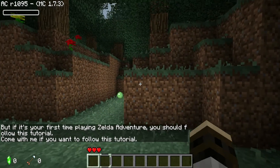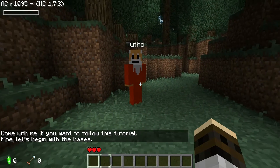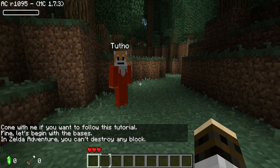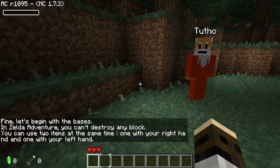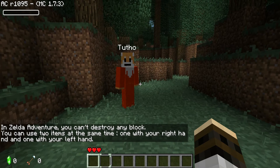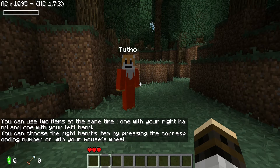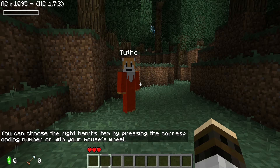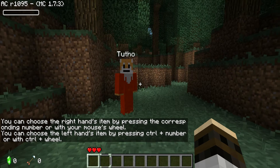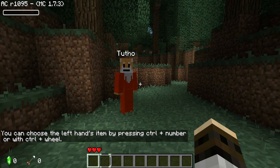I will be starting this series and I'll be taking the tutorial. Fine, let's begin with the basics. In ZeldaCraft you can't destroy any block. You can only use two items at the same time — one with your right hand and one with your left hand. You can choose the right hand by pressing the corresponding number or your mouse wheel. You can choose the left hand item by pressing Ctrl plus the number or Ctrl plus the wheel.